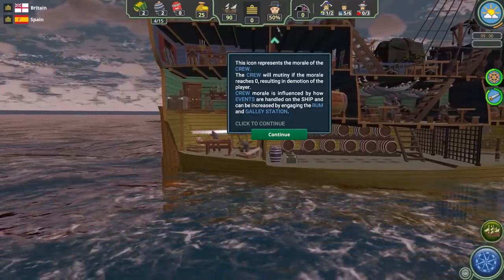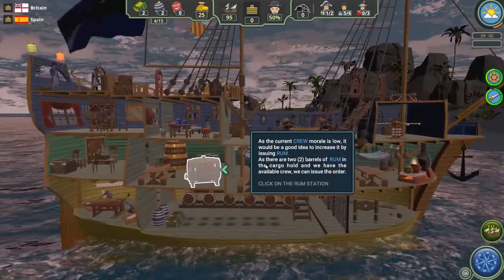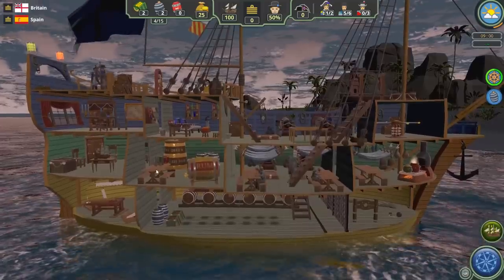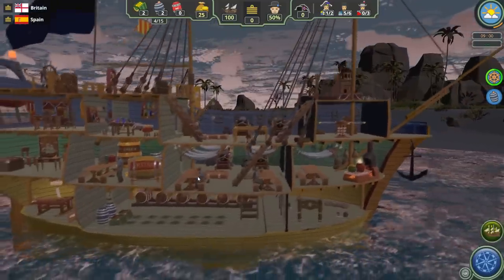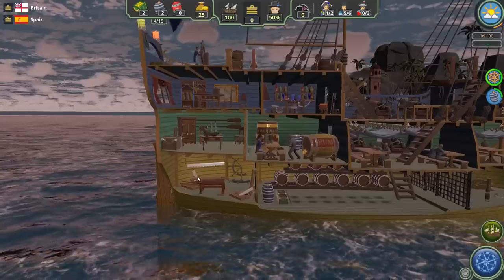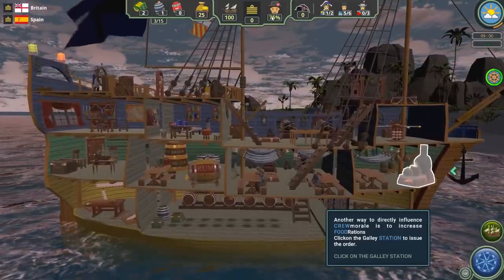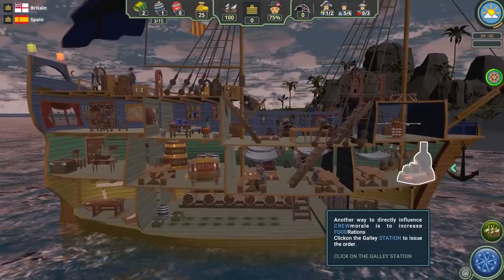The ship's morale is at 50%, and the game is going to tell us to give people a tot of rum. We have two rum in the cargo hold, and we're going to give a tot of rum for every man — this is the time-honored tradition in the British Navy of splicing the mainbrace. If you see morale starting to drop, issue rum and that makes sailors happy.